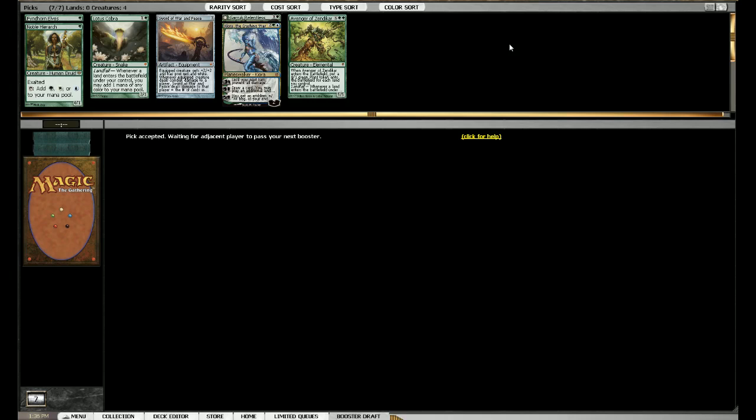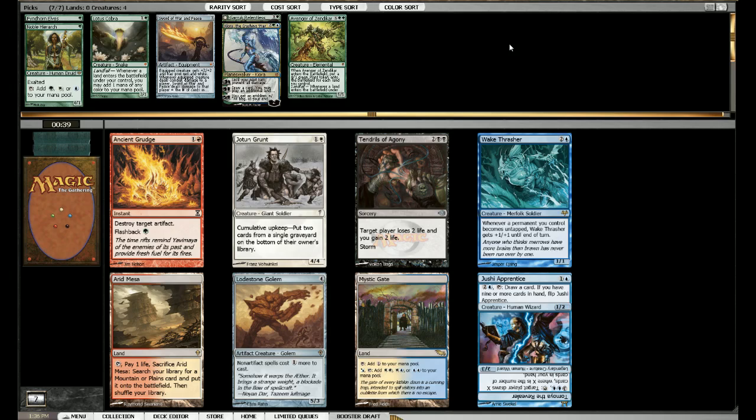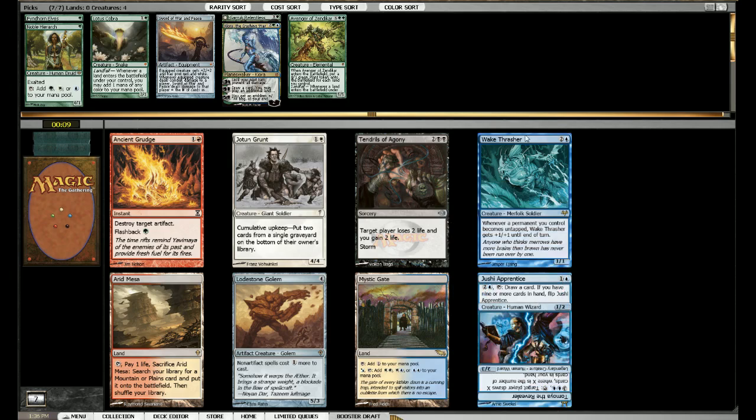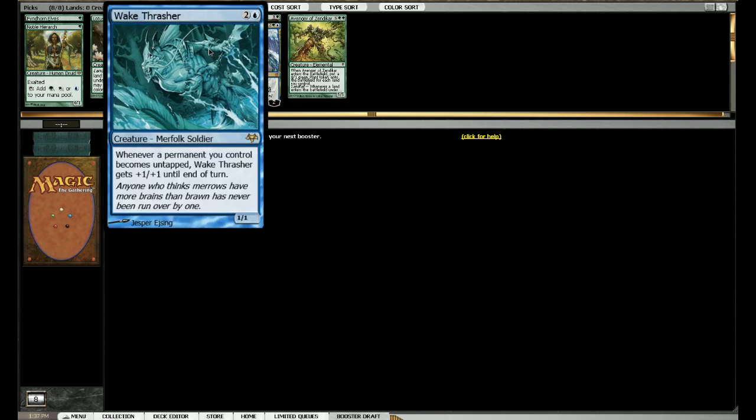Now that the format does not have Black Lotus or anything, being green ramp is actually pretty good because other colors do not have the same ramp that you do. So it is a viable strategy now, while in cube with Moxes and Black Lotuses - or one Black Lotus - and Signets, mainly Signets that everyone has access to, and better acceleration makes the format a bit worse for green. There's Jushi Apprentice or Wake Thrasher - Wake Thrasher is really good on the offense, Jushi Apprentice is really good if I want to be a control-ish deck. I'm gonna go for Wake Thrasher, it seems like a stronger card, it definitely has a bigger upside.